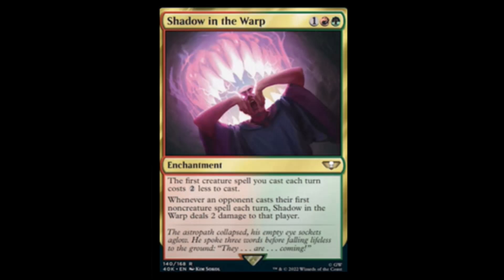Next we have Shadow in the Warp — green, red, and one, an enchantment. The first creature spell you cast each turn costs two less. Whenever an opponent casts their first non-creature spell each turn, it deals two damage to that player. Pretty good card. The green-red deck seems to be really centering around ramp and making big stuff.